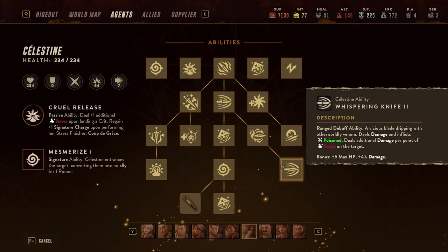On Whispering Knife 2, it's not only poison but also deals additional damage per point of stress on the target. It's not just Celestine dealing additional damage — the target receives additional damage from any source for each point of stress on it.